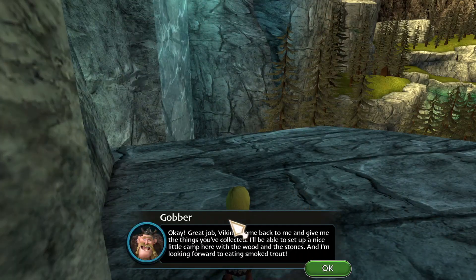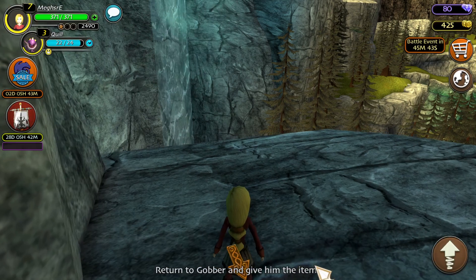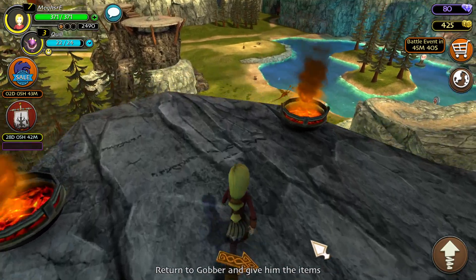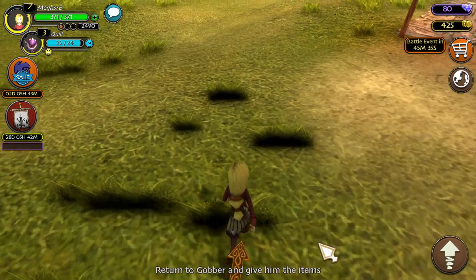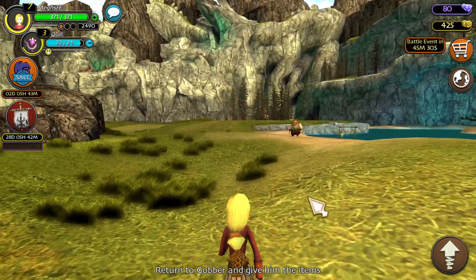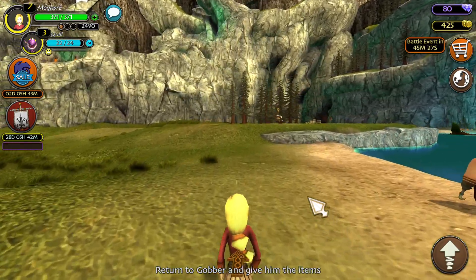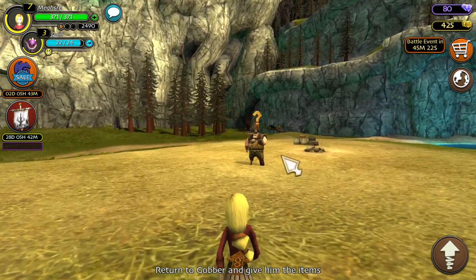Okay, there. Just look over here. Great job, Viking. Come back to me and give me the things you've collected. I'll be able to set up a nice little camp here with the wood and stones. And I'm looking forward to eating smoked trout. Okay, so let's just jump over here.